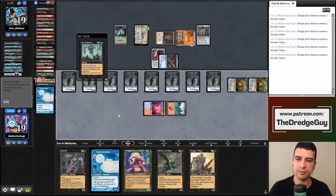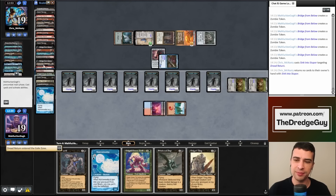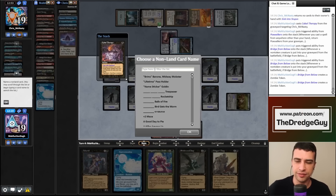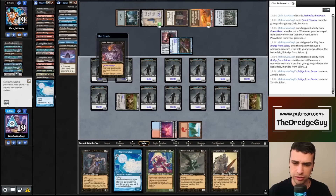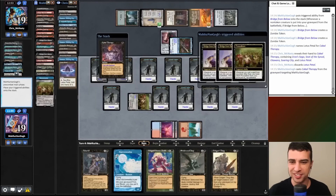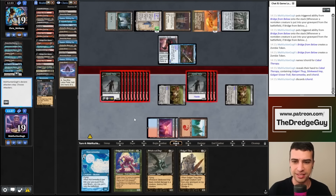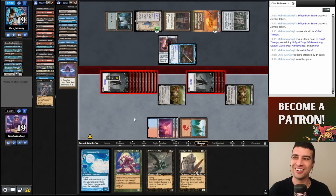My opponent casts Sink into Stupor returning Dread Return to my hand, but I can win through Ashen Rider or with my zombie army. Let's name Flux Reservoir with the next Cabal Therapy. My opponent is not conceding but we have the win. I'll put Icorid in to show my hand to my opponent. Let's attack with all creatures — no blockers — and we did it! We win Round 3. Now I'll have some lunch and come back stronger for Round 4.